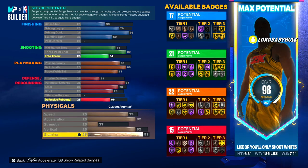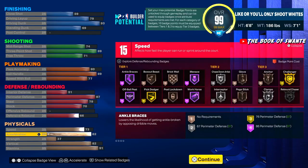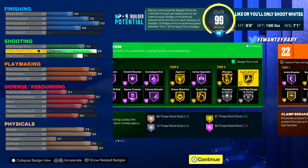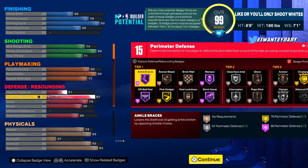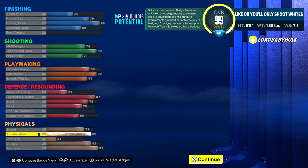We're gonna bring the stamina up to 91, and the free throw to 71 — you can use them in all builds. So we get elite contact dunks, elite finishing, elite shooting, elite playmaking, pretty good defense, amazing size, and we're fast as hell.